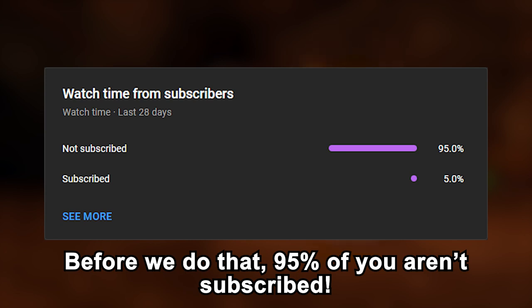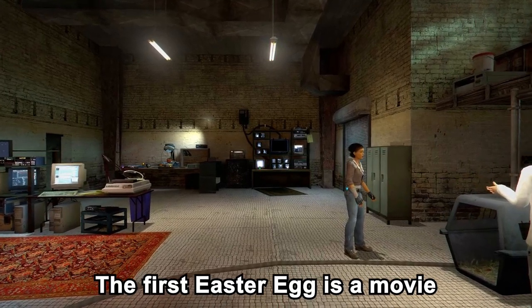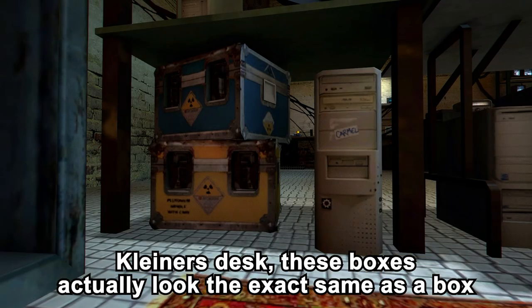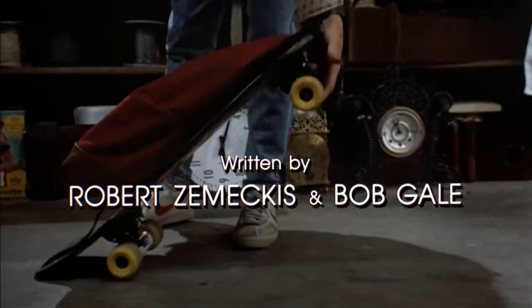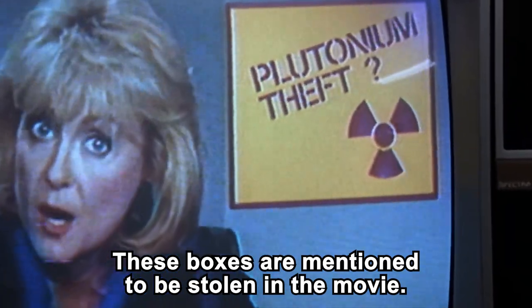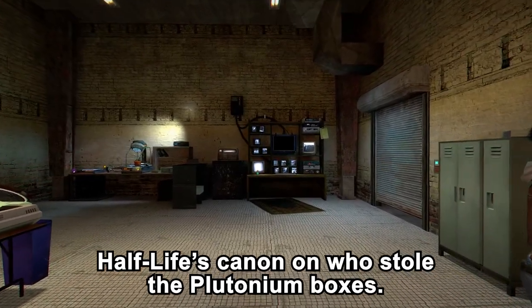Before we do that, 95% of you are unsubscribed — if you haven't subscribed yet, please consider doing so. The first easter egg is a movie reference in Kleiner's lab. You may have seen these boxes below Kleiner's desk. These boxes actually look the exact same as a box seen in Back to the Future. Those boxes are mentioned to be stolen in the movie, so perhaps this is Half-Life's canon on who stole the plutonium boxes.